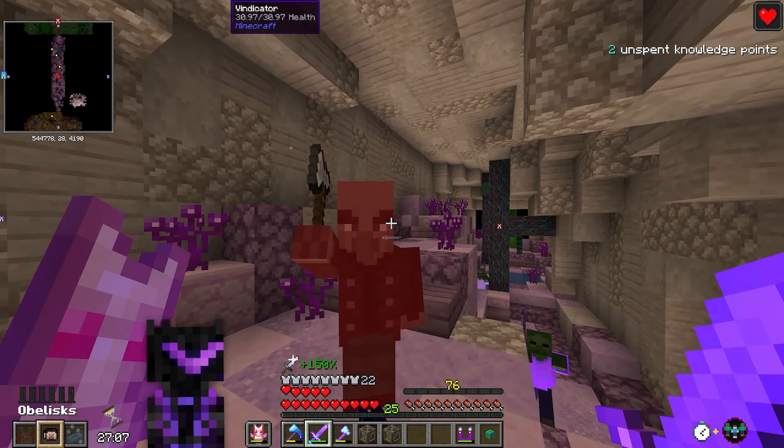Lots of obelisks in this one, but it is Extended so maybe we'll be fine. We're in the new loot pools, so hopefully we get good things. Got a mod box already — and some Opaline, the unique gem I have the most of. The vaults have gotten so much more pleasurable with the extra damage.